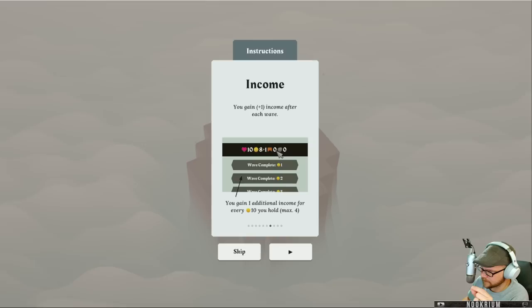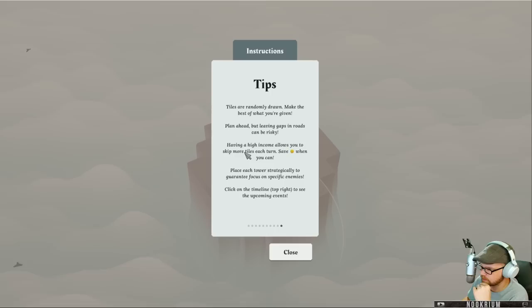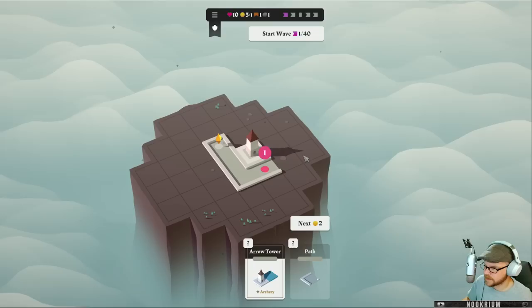We have bombs we'll get. There's a bridge, there's a bomb, and tiles we're going to be drawn. Make sure you make the best of what you're given — plan ahead. Having high income allows you to skip more tiles each turn. They're going to come in this spot here; we've got to defend that spot, so let's put in a tower.